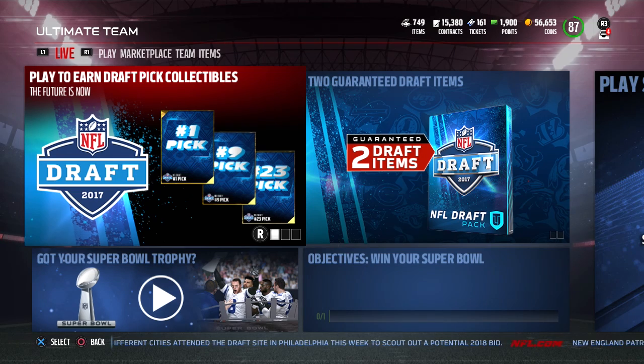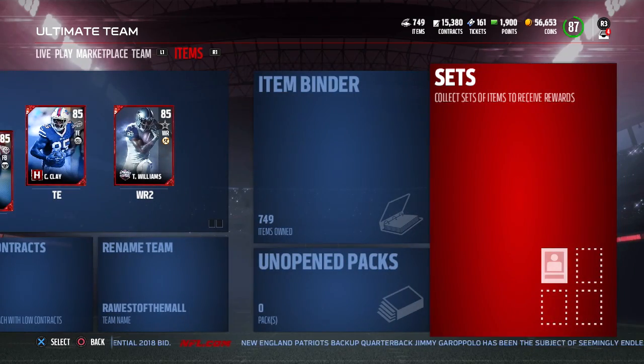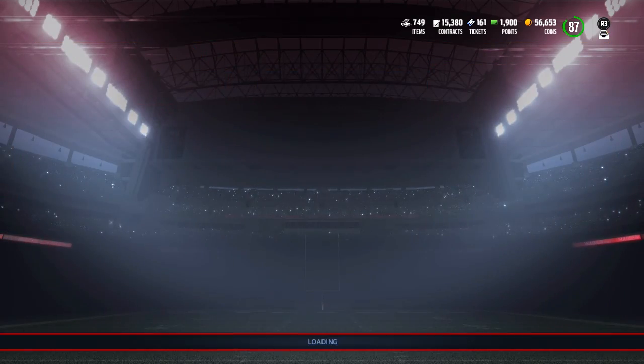What is going on guys? CLICKWID here, back again with another Madden 17 Ultimate Team video. Today we have some new information regarding the NFL Draft Master Cam Newton item that is going to be dropped into the game — I believe later tonight — but we don't really know for sure exactly when. Basically though, we have some great possibilities with this Cam Newton now.